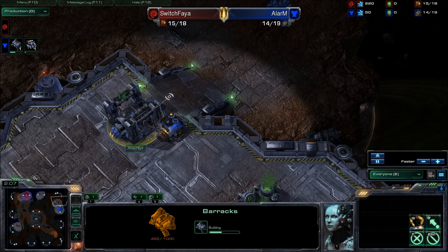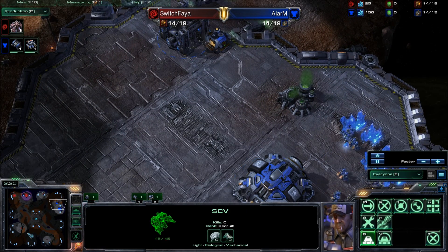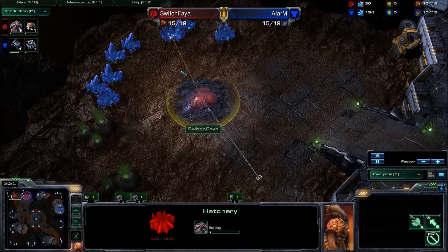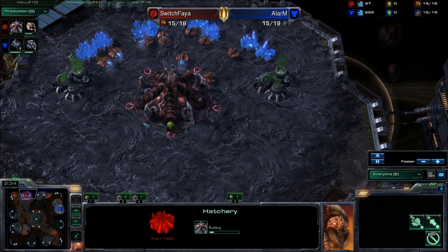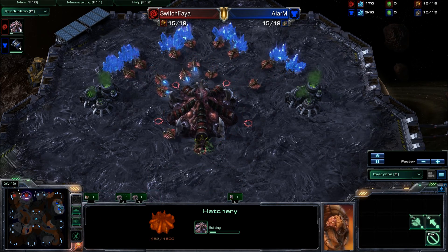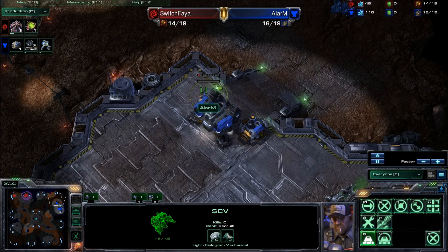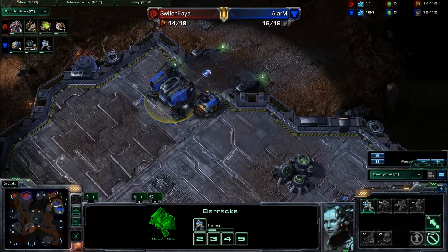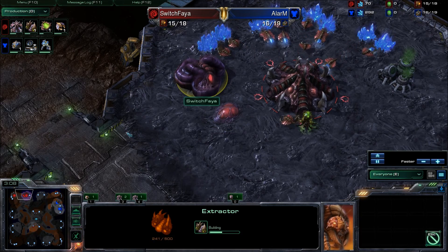The first barracks is coming up. Alarm is going to have enough time to get his wall off completely finished if he uses this SCV immediately after the barracks is up. It looks like a Fast Expand at 15 for Switch Faya — he hasn't gotten a pool yet, which will probably follow shortly. He might wait one or two more supply, but that's pretty standard against Terran. With the Overlord fast approaching, he's going to see the supply depot going down and the first marine on the way, so Switch Faya is not going to be able to scout the main base. He's not going to see that no gas is pulled, which will make him a little bit more nervous. He has his spawning pool and his extractor already coming up, so that speed will be underway for the Zerglings at a pretty fast pace.